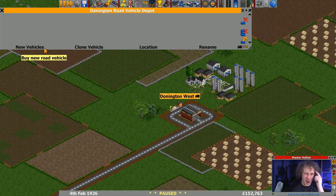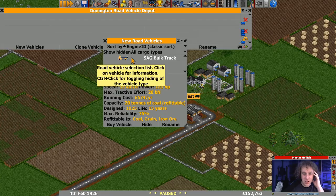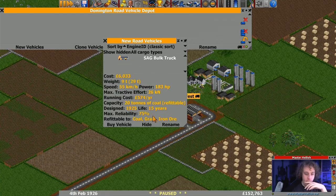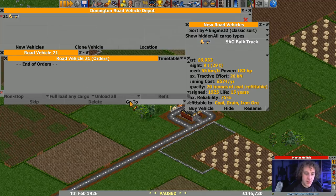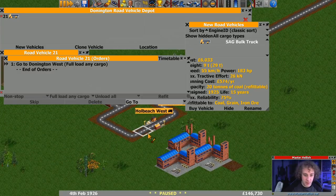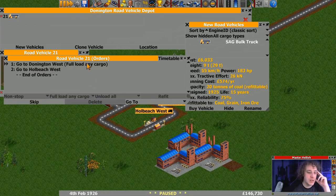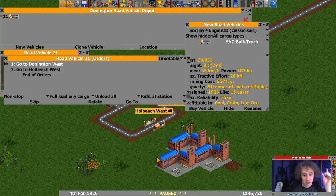And I'm almost certain this road vehicle - refit to grain. We can't move the livestock yet but we can move the grain. So we want a full load here and then offload at the other end. Now what I'm going to do is remove that full load order to begin with, and the reason for that is I want something delivered here as soon as possible. I do not want this factory to close down.